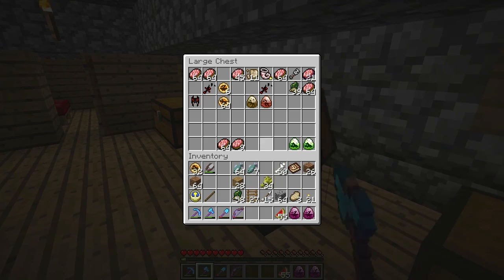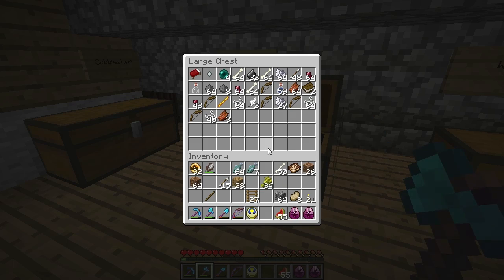Fern seeds I could throw in the fossils chest — I believe we had some anyway, yeah we did. Ladders, arrows — oh, I need way more arrows. Do I have arrows? Bows, arrows — wow, I have no arrows left at all. I do have a couple feathers but I really don't have many arrows.